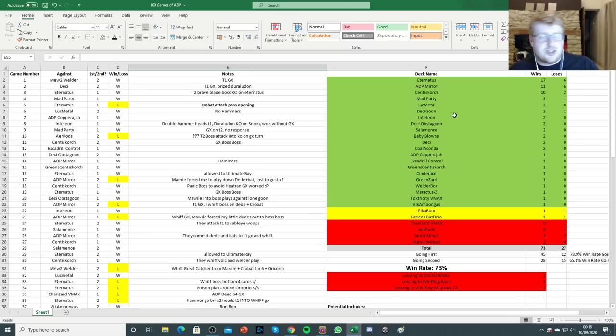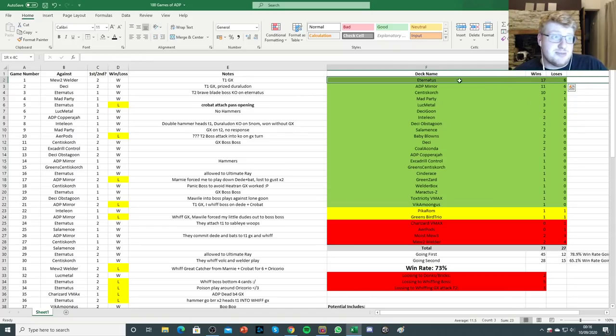A few interesting things from my results. You're actually very positive against Eternatus, and that really surprises me because Eternatus is one of the front-runners of the format — ADP is extremely favored against it from my data. The majority of my losses against Eternatus was actually to Hammer builds of Eternatus — I think I lost to three of those builds. I think I lost to one build that was able to play around Oricorio very well, and one loss was down to me proactively playing Zamazenta wrong.